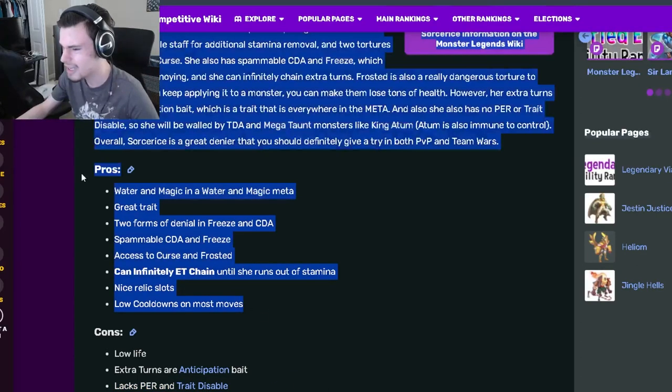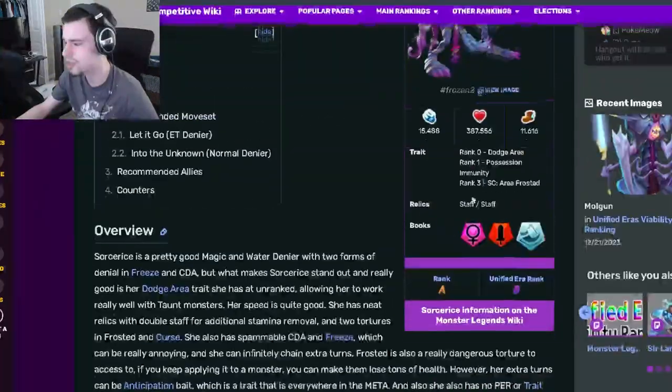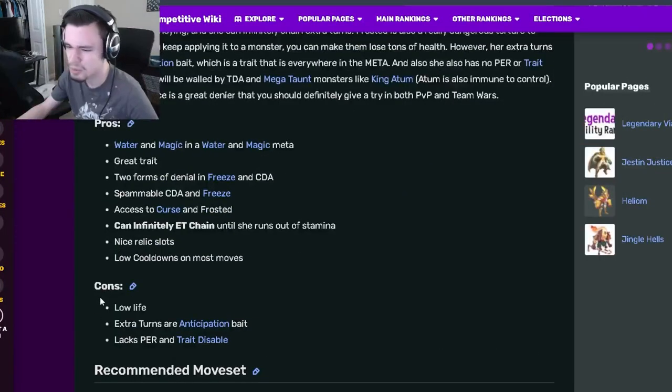Overall, she's got some really amazing pros — she can even infinitely chain extra turns, which is amazing, and her traits are really great, especially that rank 0. The cons are pretty alright and don't affect her too much. Extra turns being anticipation bait can be a problem if you're going up against monsters with anticipation, but if you're not, it doesn't really matter. Not having positive effect removal and trait disable is kind of annoying, but honestly, that doesn't matter much anyways.